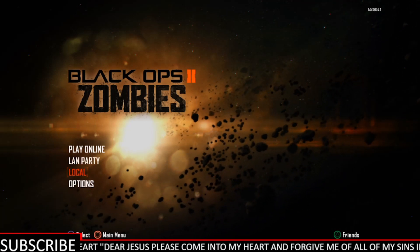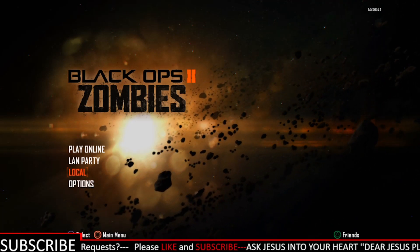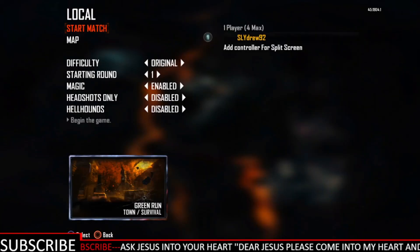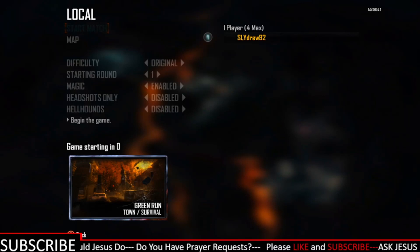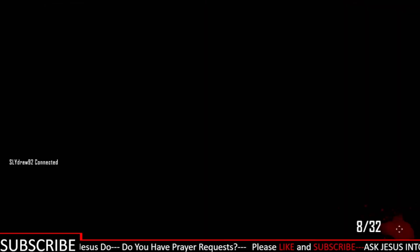What you gotta do is go to a local game — don't go play online. Make sure, very important, you are not signed in yet, make sure you are signed out and not logged into your account. Go hit local. This works for multiplayer or zombies — doesn't matter what map or game mode, rival or whatever. Just pick a map, pick a game mode, as long as it's local and not online. Let it load up.